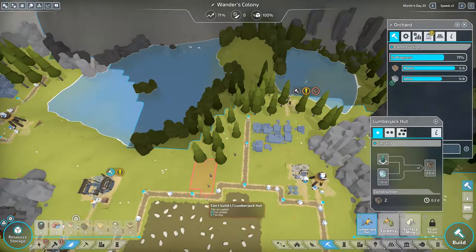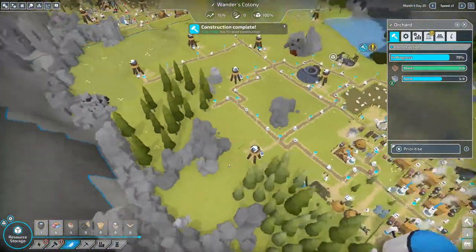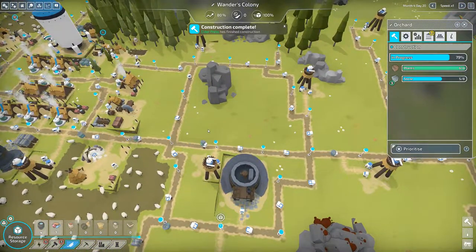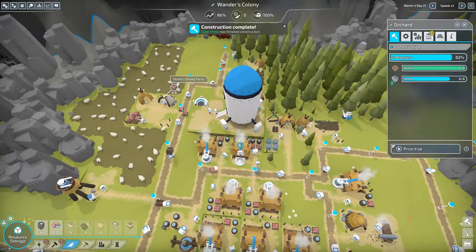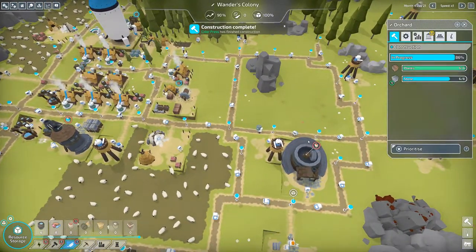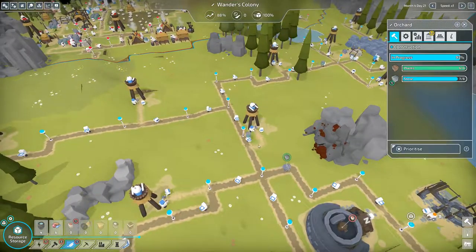Lumberjack hut — gonna start getting rid of these trees here. They'll start working on clearing those trees. We do have quite a bit of room; I could do a sheep farm — what about here? That's not too bad. Let's get a sheep farm going — one sheep farm can produce four food a day. I don't want it too close to the border here just in case we get attacked.